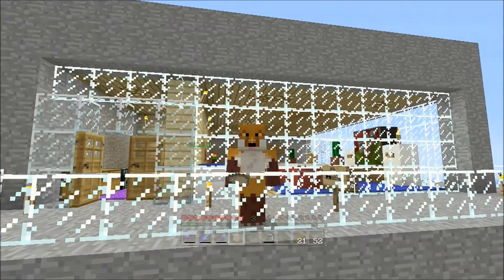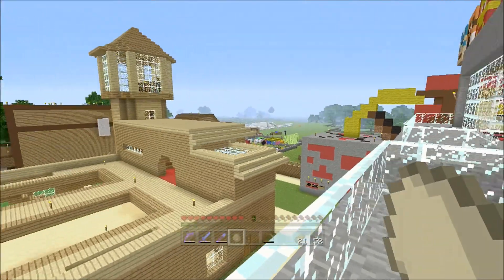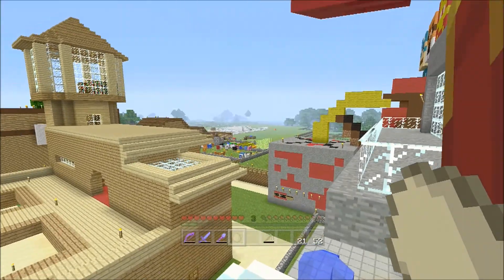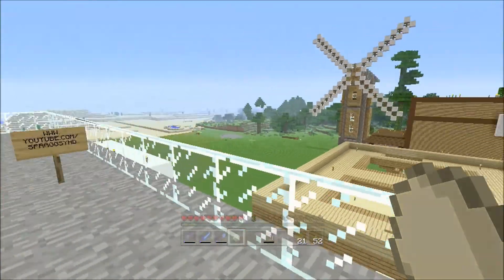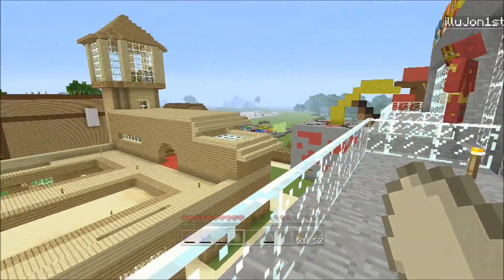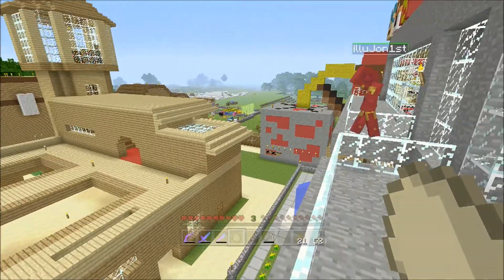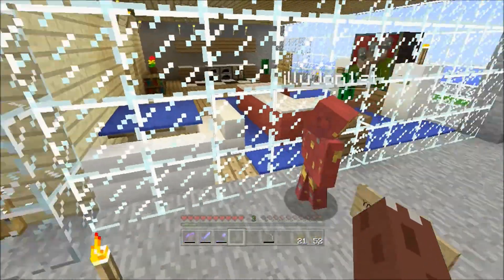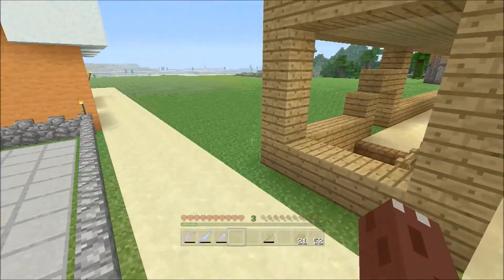Welcome back to another Minecraft video. This one we are going to be building a golf course, and probably in the next video we'll be playing it. There's an enderman jumping around over there - he was over by the golf course and jumped in the sheep pen. We're going to be building a golf course, and hopefully next week we'll get a load of friends in to play it. I'll be joined by John, as I so frequently am.